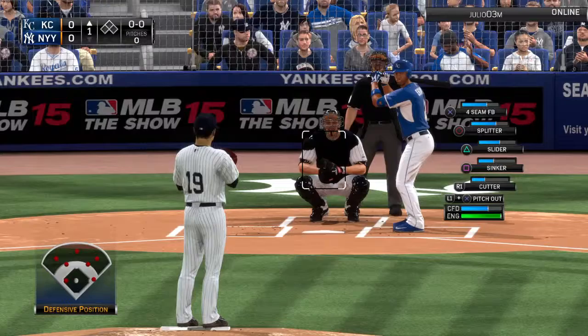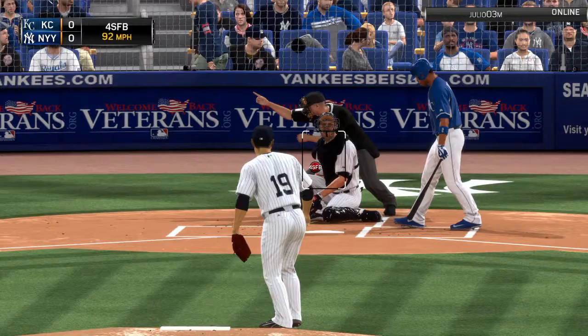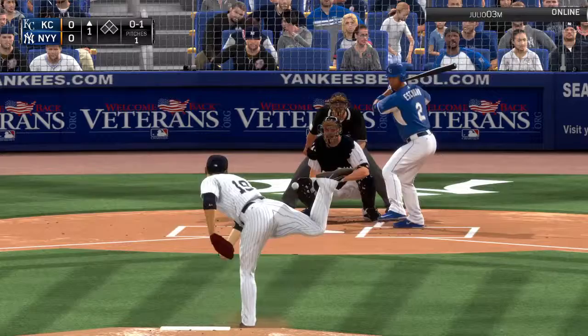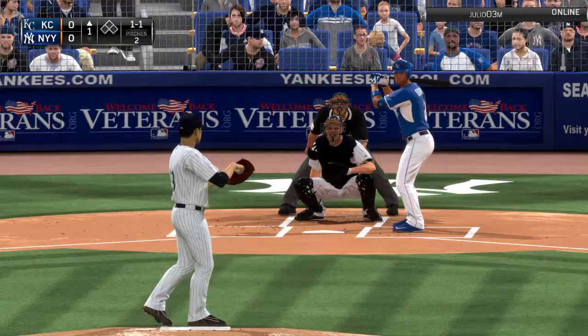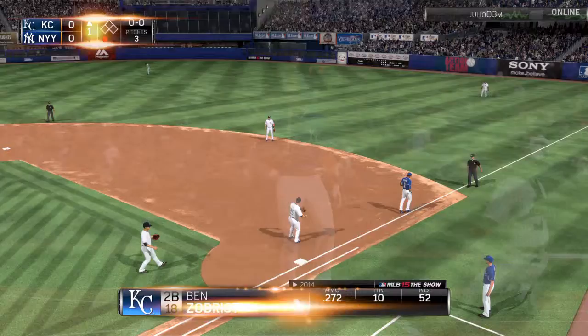Cedis Escobar enters the box, with Masahiro Tanaka pitching tonight for the Yankees. First pitch taken, strike one — no balls, one strike. Tanaka fires again; slider down and outside, one and one to Escobar. Escobar, a very good leadoff hitter for Kansas City with good speed, grounds it — a nice stab by Teixeira, who makes the play at first. That is out number one.